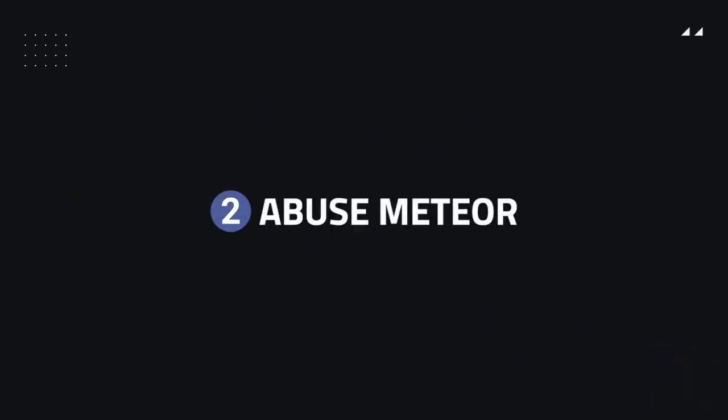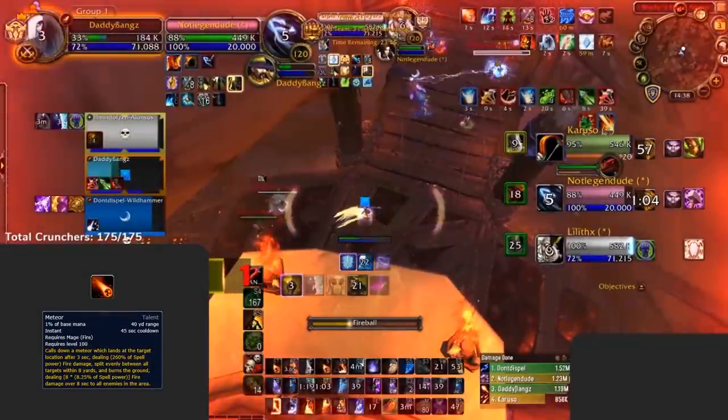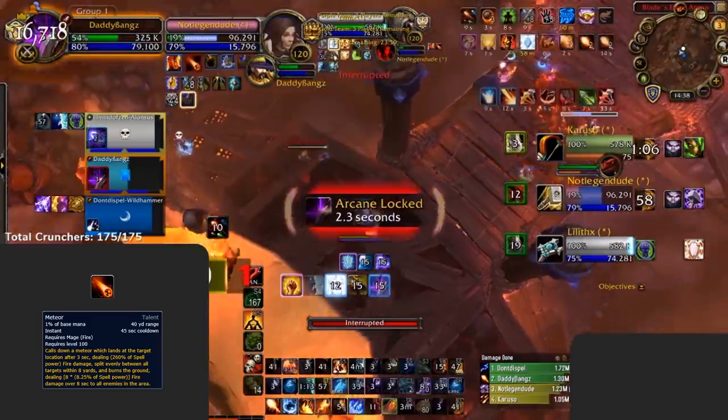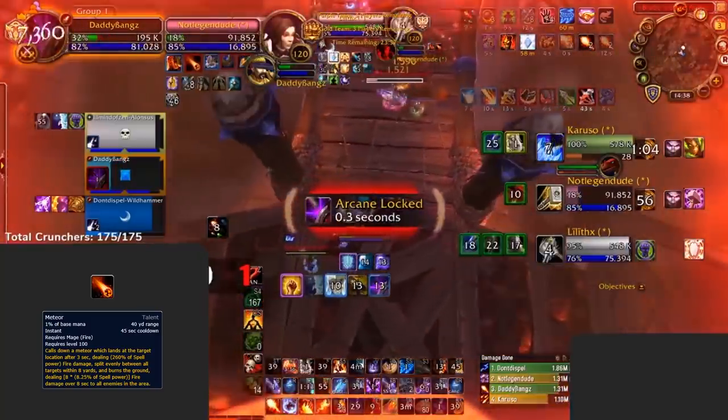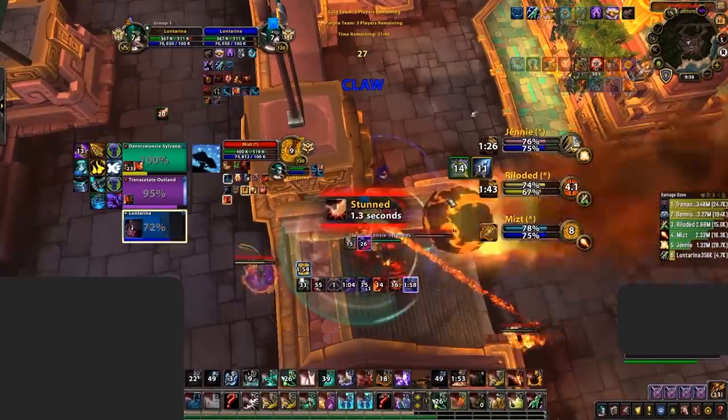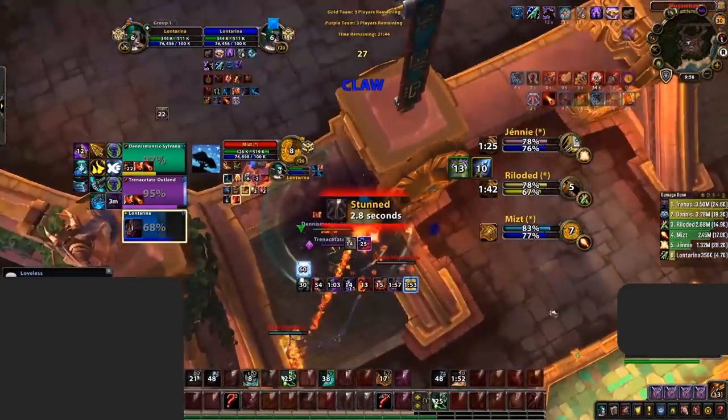If you've ever faced a Fire Mage, you'll know that their burst seems almost unrivaled. A large chunk of this comes from their talent, Meteor. Meteor is a 45-second cooldown that hits extremely hard, especially when combined with Combustion, as it's core to a Mage's burst rotation. Meteor can actually be abused in multiple ways. First, the damage it deals can be shared — say you're facing Rogue Mage and they Kidney Shot your teammate and look to burst him. If you go within 8 yards of him, you'll share half of the initial damage of Meteor, reducing the Mage's damage tenfold.